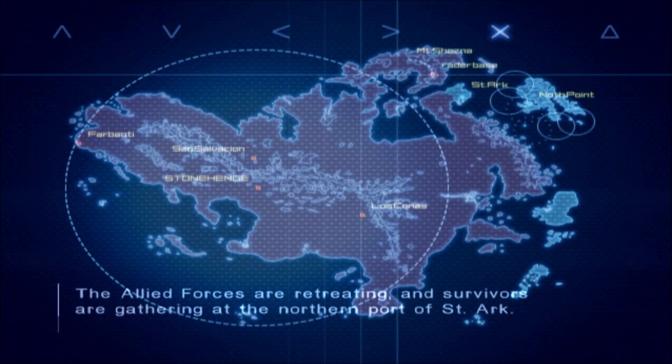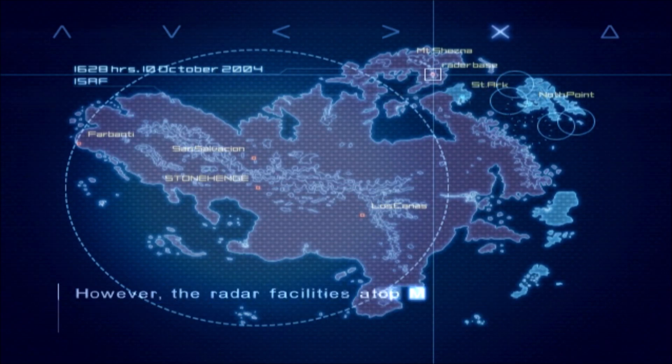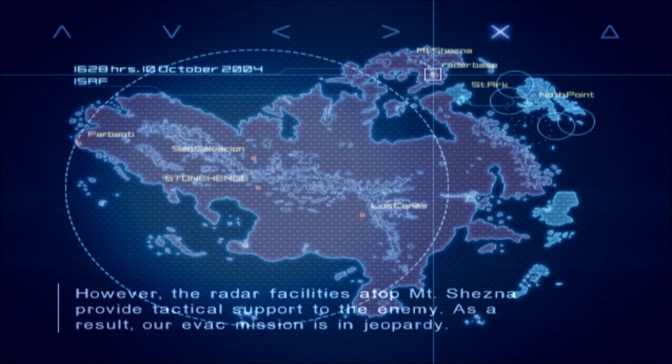The Allied forces are retreating, and survivors are gathering at the northern port of St. Arc. However, the radar facilities atop Mount Shesna provide tactical support to the enemy. As a result, our evacuation mission is in jeopardy.